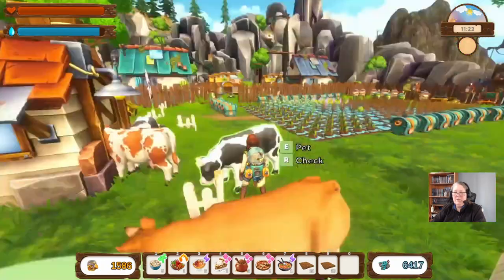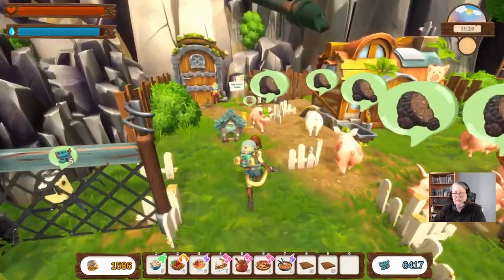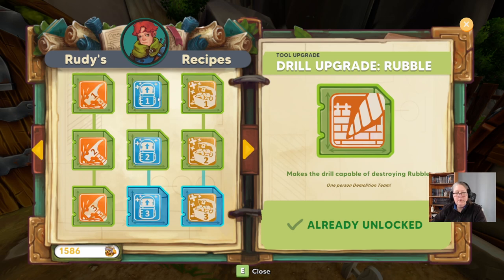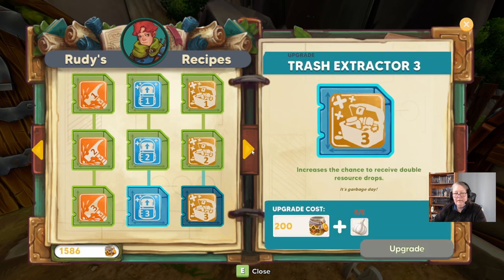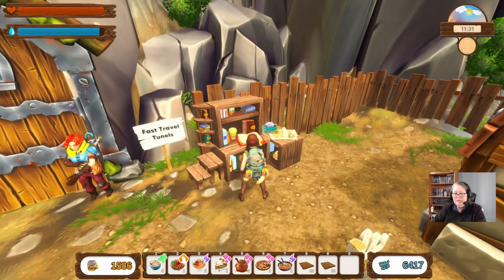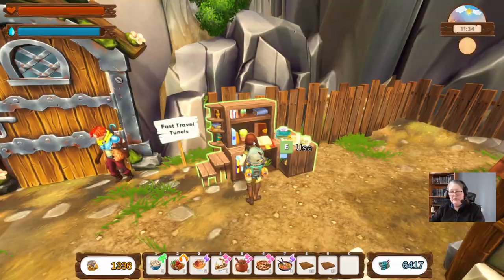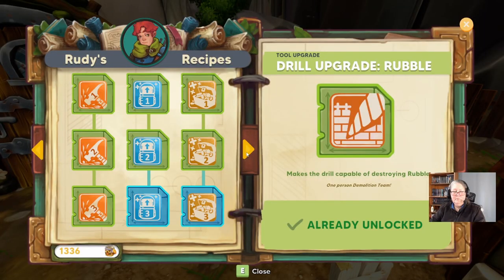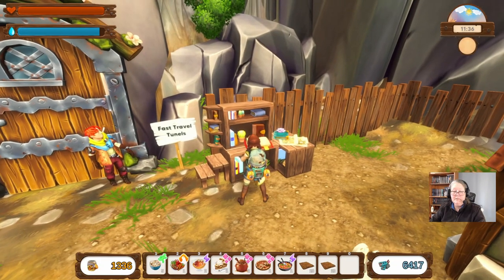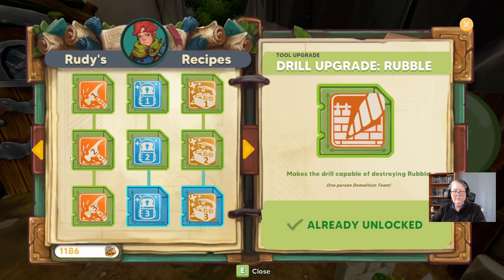We need to find some extra rubbish. Let's go see what he's got. We've got garlic, onions, garlic, cheese — cheese was going faster — runner's shoes. What else do we need? Beets for more heart, that might help us stay alive and expand our health bar.